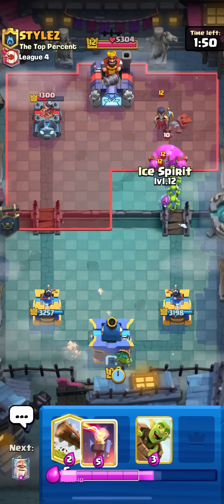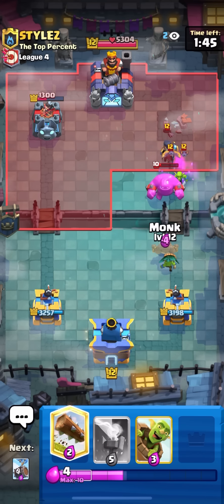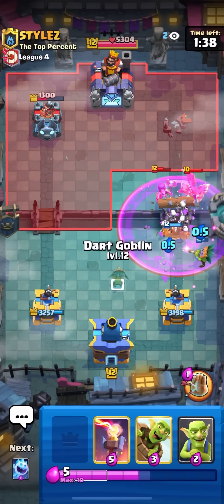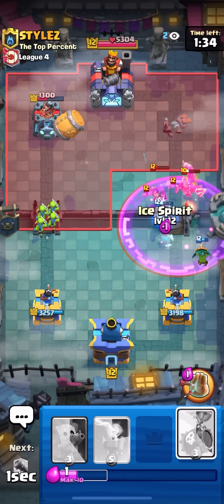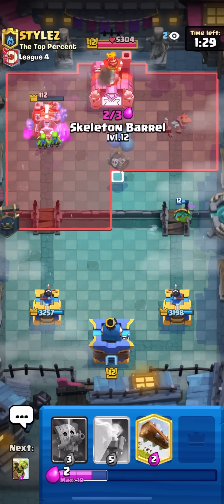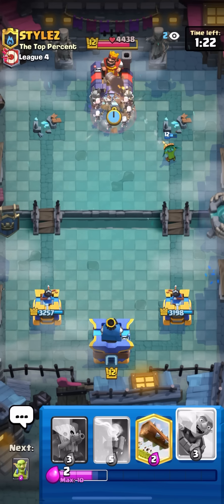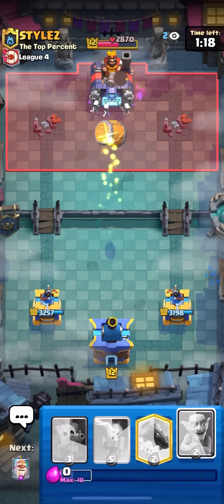Going for a dark goblin in the back, now ice spirit. You also have the monk in this deck — he's a pretty solid card, not broken but definitely solid. I want to have him in a log bait deck to figure out which is the best right now. I think this is it. Starting off the video with the three crown, so that's nice. There's obviously no way this guy can win from here.